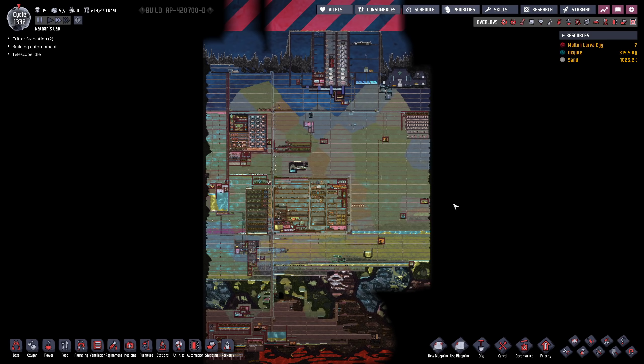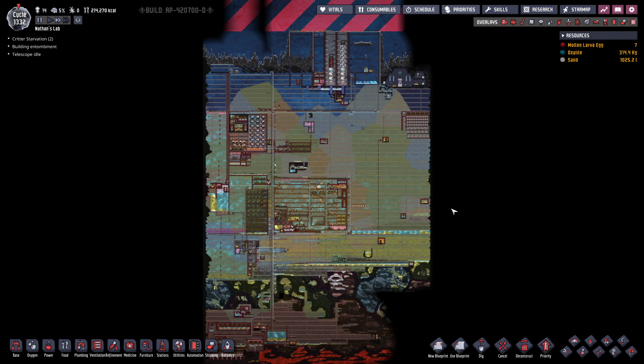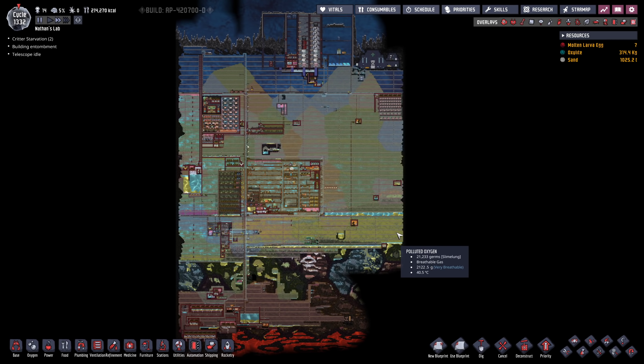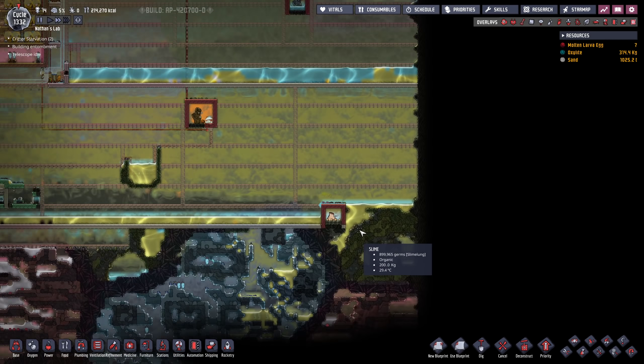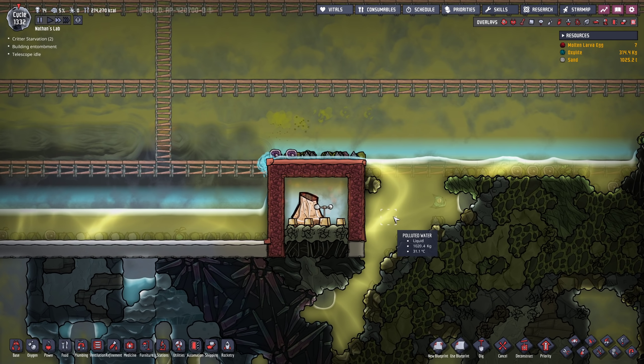Hello everyone, my name is Nathan and today it's time for another episode of Oxygen Not Included. In today's episode, I would like to get away from the farm for just a moment in order to tend to this copper volcano. Today we're gonna play around with a bunch of ideas and hopefully in the end we will have a reliable source of copper all the time.